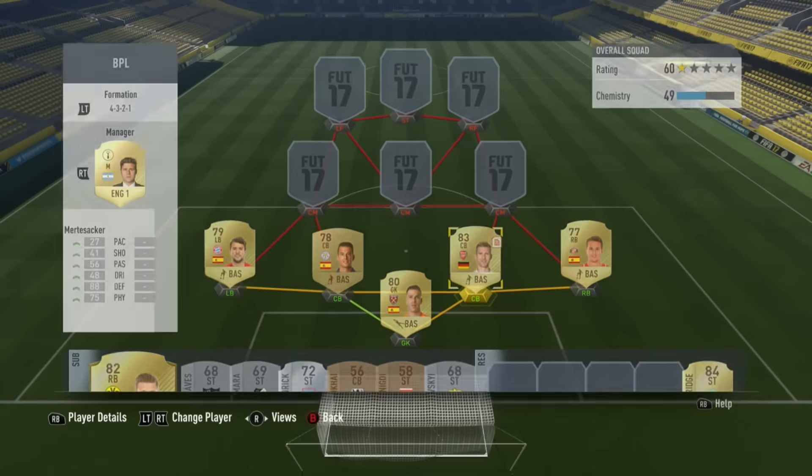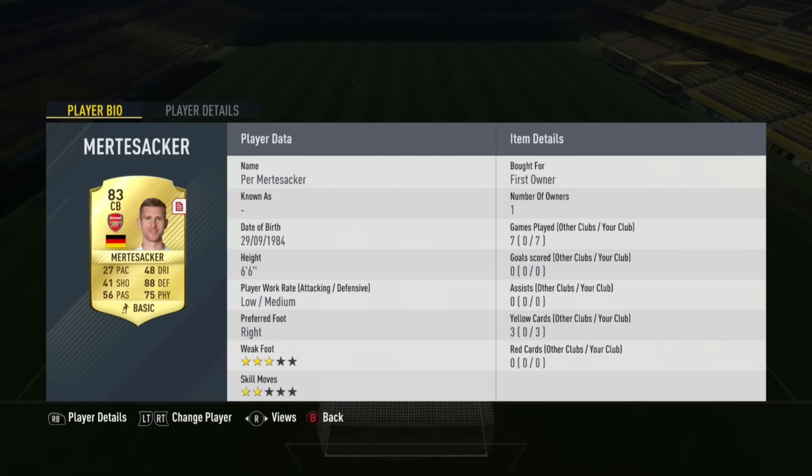The right centre back is Per Mertsacker. A lot of people are put off by the 27 pace, but lads, he's really good. In this game it's difficult to defend sometimes because if you've got centre backs with a bit of pace, you're inclined to run out to the ball. Whereas Mertsacker actually stays back and sort of jockeys without even jockeying. He's always behind everyone else, so when they finally break through the backline, Mertsacker's there to do bits. He's one of my favourite centre backs in this game.